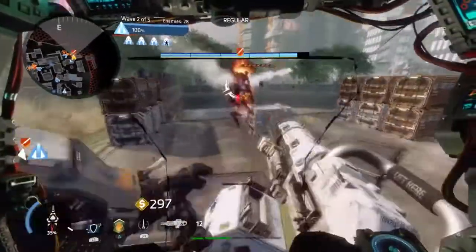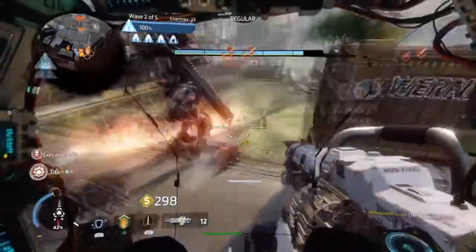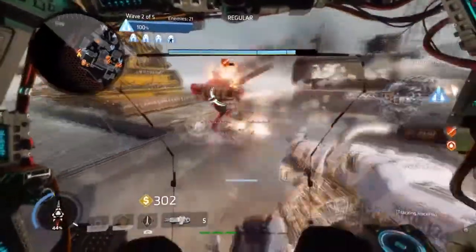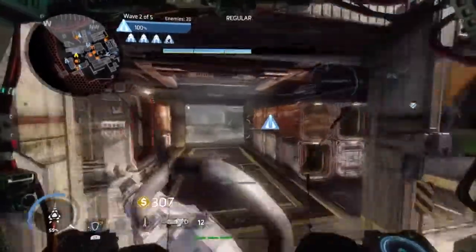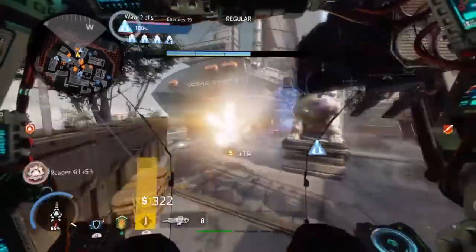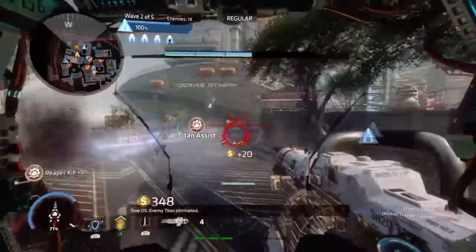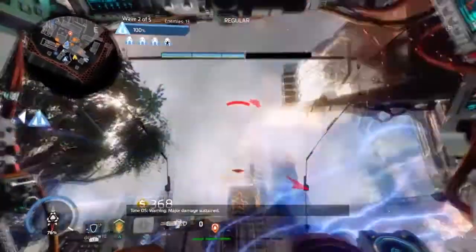If you want to mix and match, you can buy one AI Titan and one turret, but you won't be able to buy two Titans and two turrets simultaneously — you can only pick one combination. I put that limitation in because I don't want to make things too easy. Frontier Defense is meant to be challenging, but not to the point where you can just overpower everything with these tools. You should have a fighting chance, but be limited on the tools available.